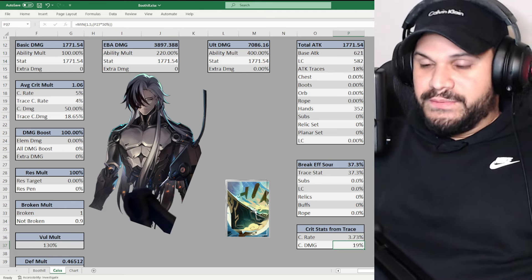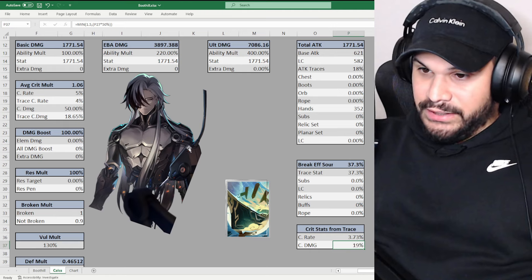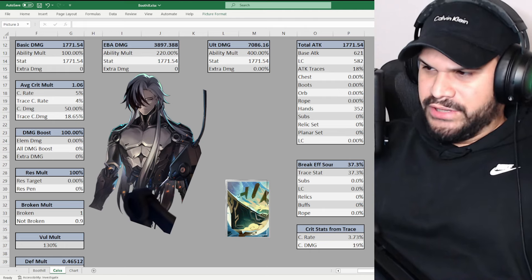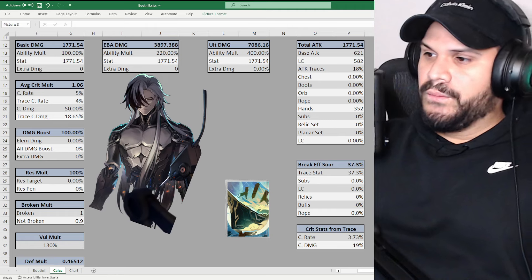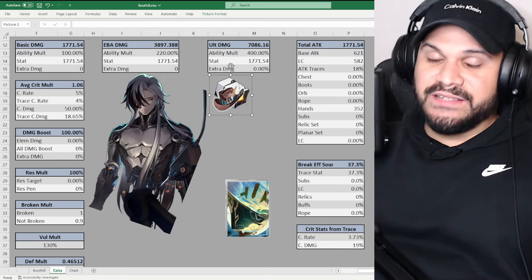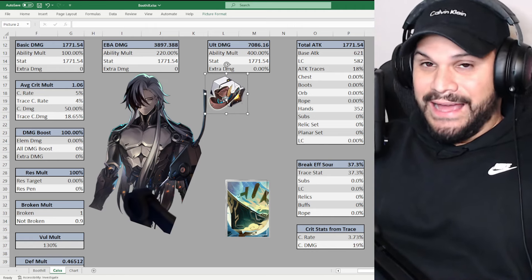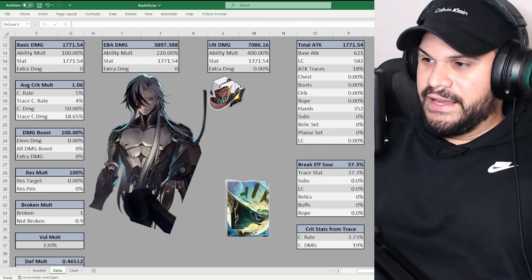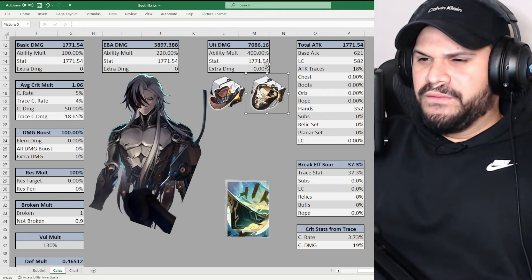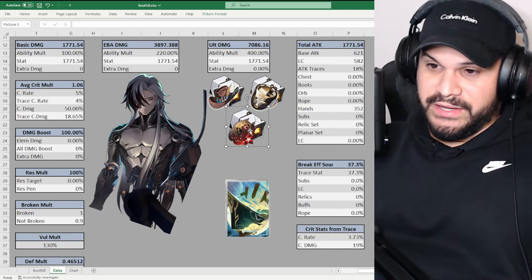This video is for those people who just want one copy of Boothill or got lucky on a single pull. There are three relic sets that can help Boothill deal more damage outside of the break sets. The first is Musketeer of Wild Wheat, giving speed, attack, and basic damage increase — since his enhanced basic is key, naturally increasing attack yields a lot of damage. The second is the physical set, giving 10% physical damage and up to 25% attack when maxed.